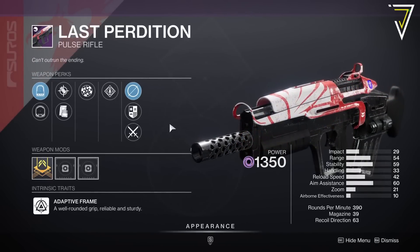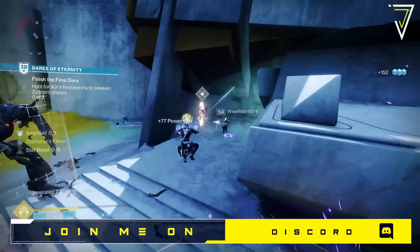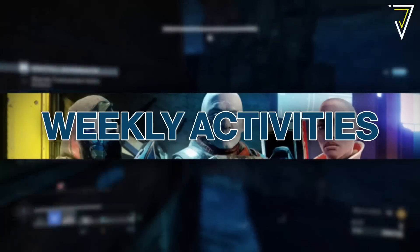Also the Last Perdition pulse rifle. Some of these Splicer weapons are still well worth having — Zura's even bought some nice Ignition Codes on the weekend — but if you're still looking for the absolute god roll, this week will be the week to jump back into Dares.